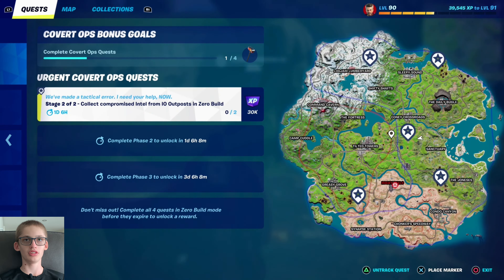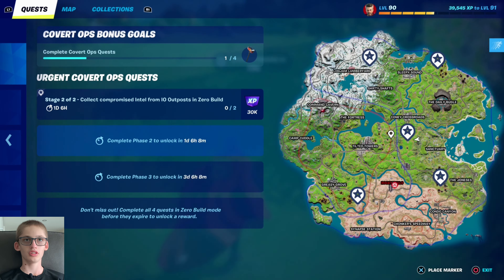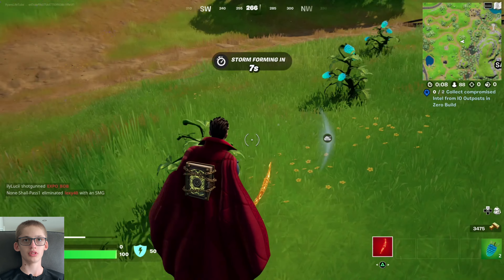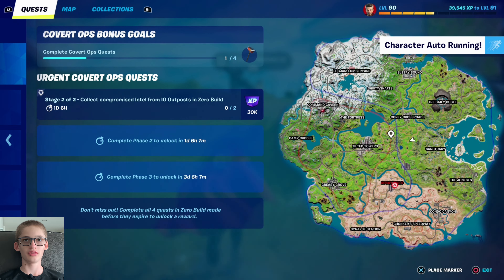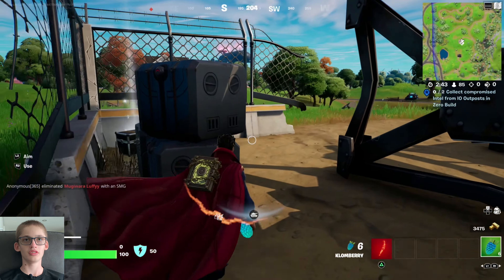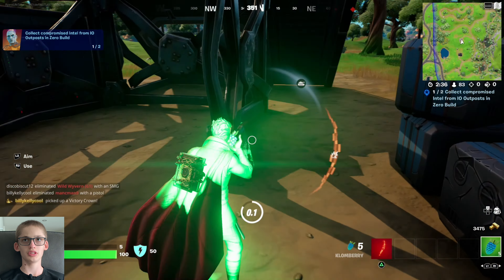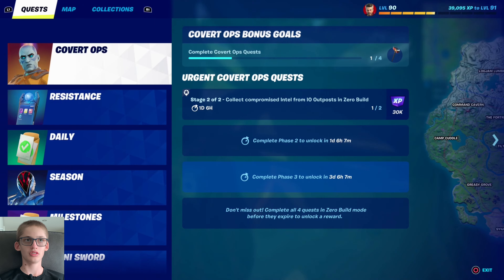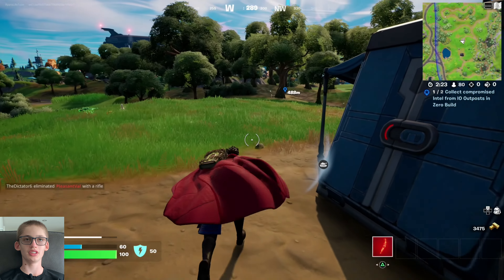This is on the way to Loot Lake, right? Yeah, this is on the way to Loot Lake. Maybe it's here — must be. Taking these on the way; no gun yet but I'll deal with it. Here it is, at the old destroyed outpost. Let's go — interact — it's supposed to be two. Oh okay, well I can't get the other one done this match.